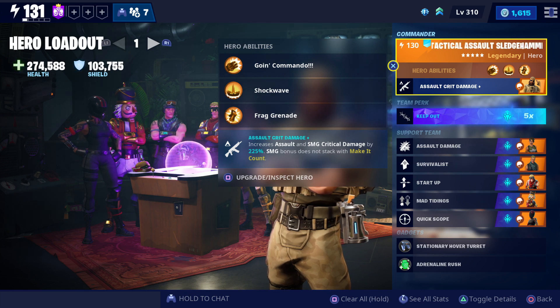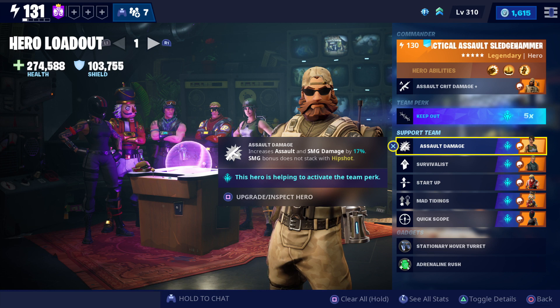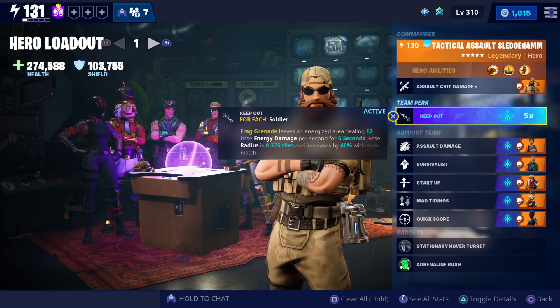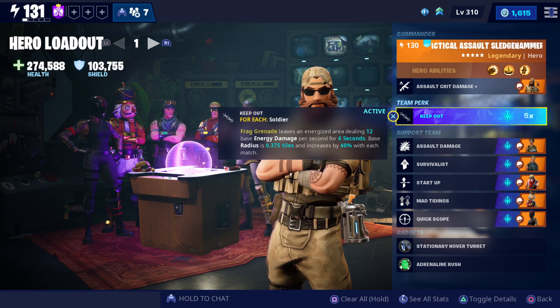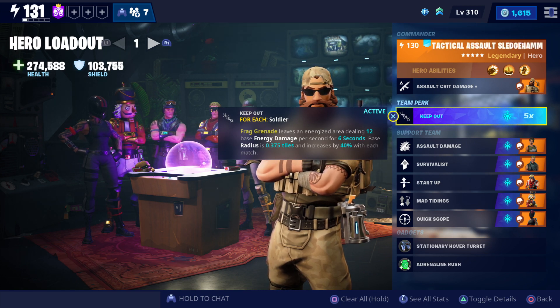I think I'm going to do a comparison between these two — one killing smashes and then another actually working out the damage. The team perk I have — I couldn't really find a good one to be honest. Currently I have the frag grenade leaving an energised field on the floor. It increases the radius with each soldier you have, so I have five soldiers, meaning the radius is pretty massive. I basically just use it as a slow damaging thing on the ground — it's good for encampments really. You just lob three on the floor and stand in the middle of it.